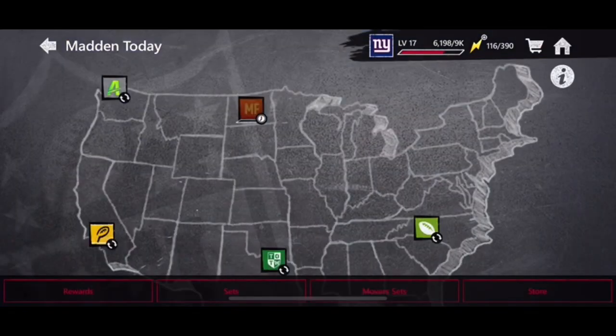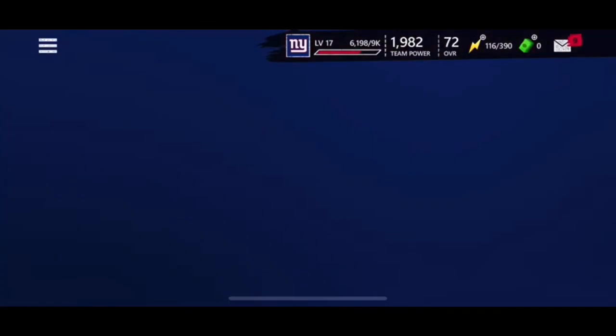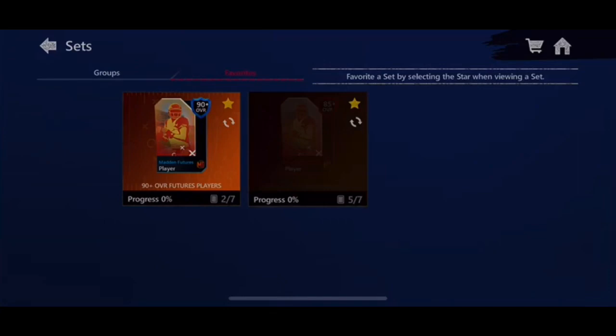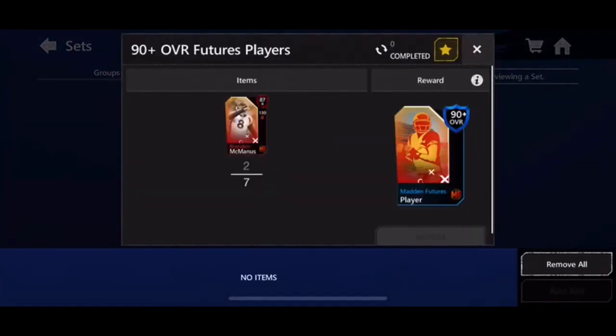So you go to Madden Today, you see this event right here. Madden Futures — play this as much as you can, you get those 80-plus cards. You basically put those 80-pluses into this 85-plus set, and you put those 85-pluses into the 90-plus set.